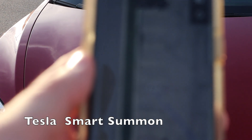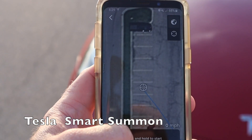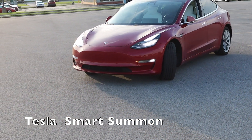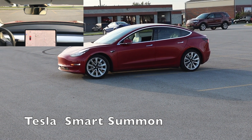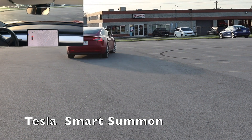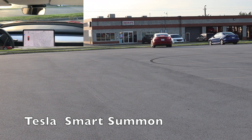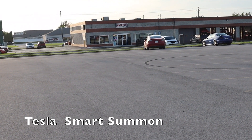Now we are going to send it back to where it came from. All I did was go to the app, set the target, and go to target. Let's see if it's actually going to turn itself around, drive forward — and it looks like that's exactly what it's going to do. It's using the turn signal, and it turns it off. Pretty good — it even used the turn signal to be polite.